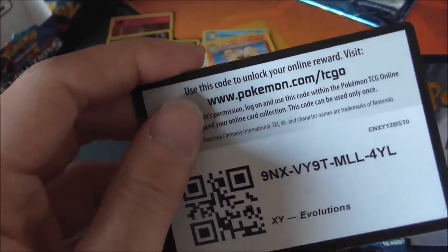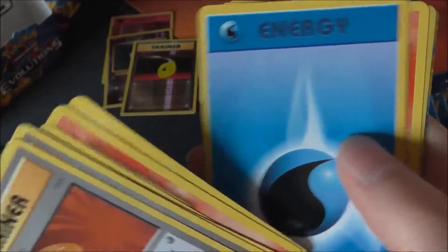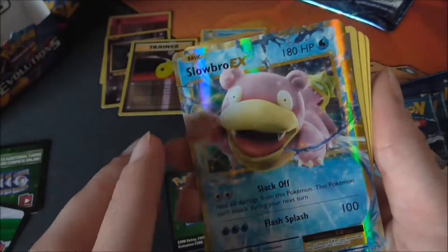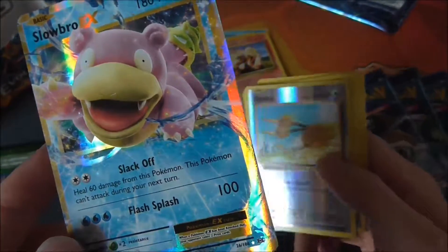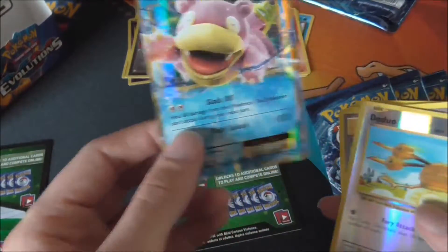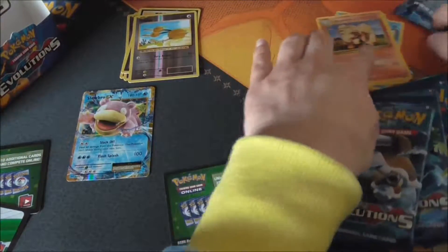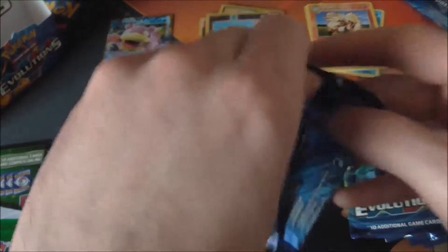There's the third code — that's half the codes gone. We're getting Charmander a lot. We have a Doduo and a Slowbro EX. In the last video we got the Mega evolution of Slowbro, and now we have the EX version of Slowbro — so that's another EX and the first holo of this side of the box.